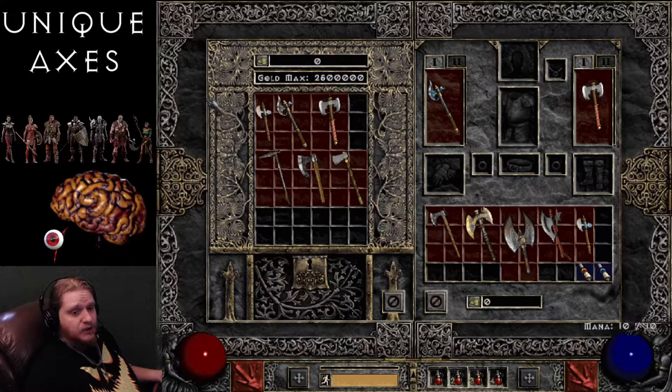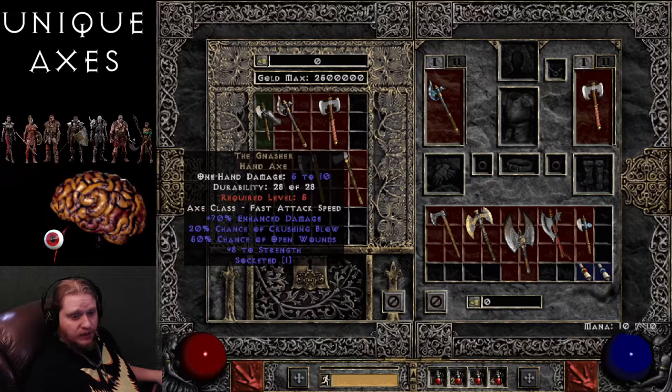We're going to start with the Gnasher Hand Axe. The Gnasher Hand Axe is 5-10 damage with a required level of 5, so obviously a very low level item. It has 70% enhanced damage, which only varies by 10%, and 20% chance of Crushing Blow, which is a very great effect. As I've talked about in previous videos, it does 25% damage to the monster's current HP and 12.5% damage to named and unique monsters.